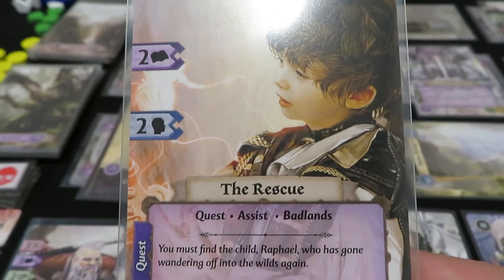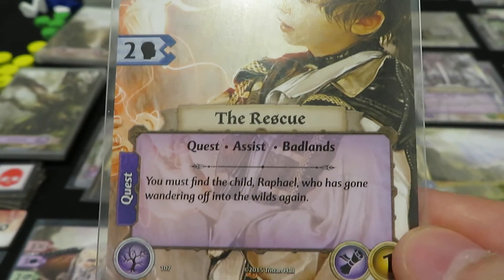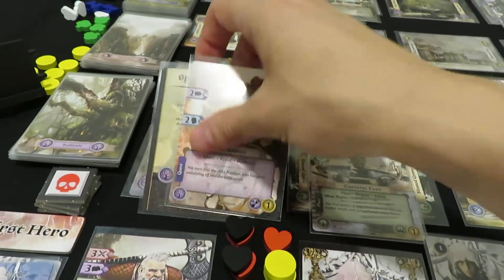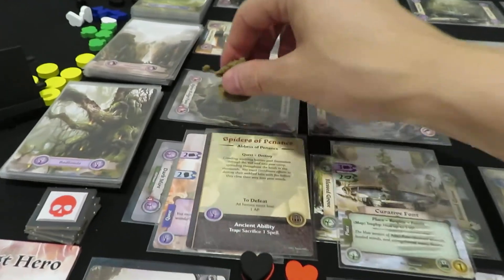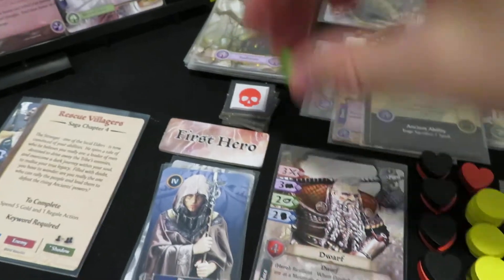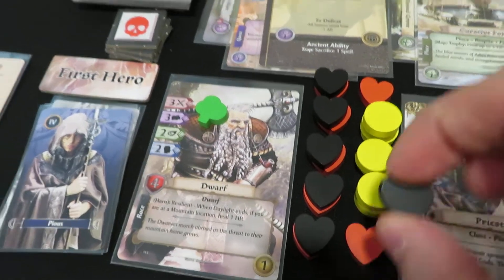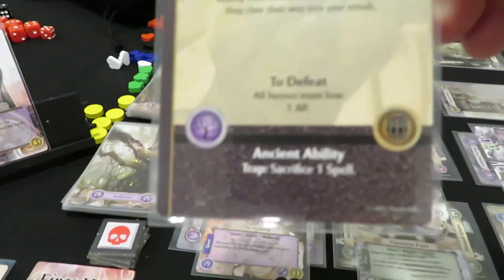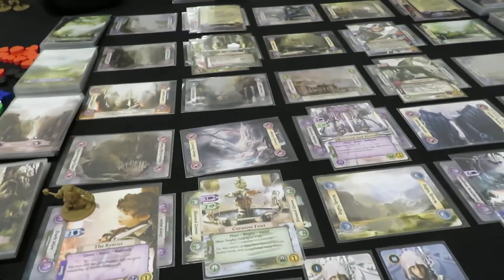We got a quest — an assist in Badlands. We don't need any of those. 'You must find the child Raphael, who has gone wandering off into the wilds again.' I'm okay with this — I'll leave it on the current card. But I'm going to deal with the plot card right away because it needs to get off the map. Looking at the defeat option, it says all heroes must lose one AP. So I'll go ahead and choose an AP to discard, and by doing so I defeat this plot. We've cleared one of the plots — and I also forgot to put a hidden token on my character, so I should do that.